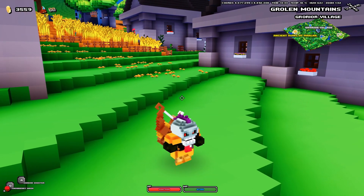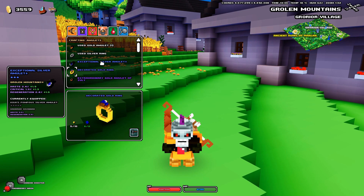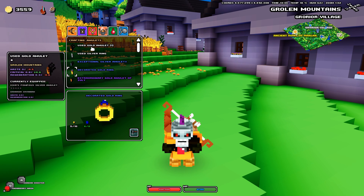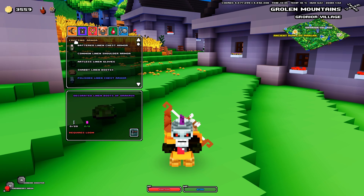First things first, press C on your keyboard to open the crafting interface. Keep in mind it's likely you'll only see white items right off the bat — white weapons, white armor and so on.